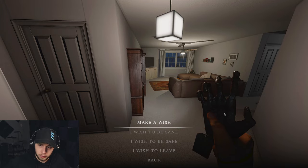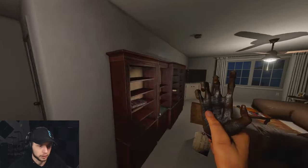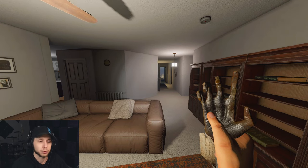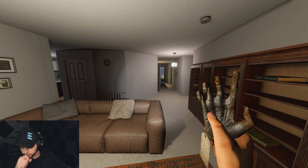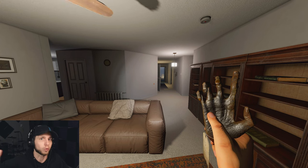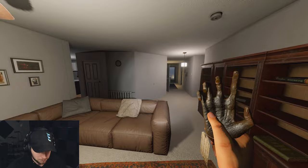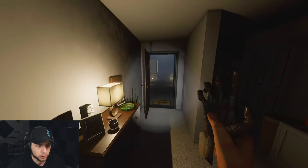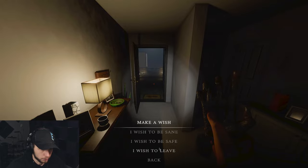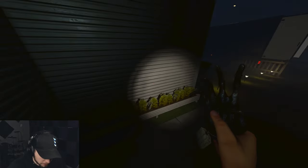'I wish to be safe' unblocks the nearest blocked hiding spot. However, the trade-off is that the lights in whatever room you're currently in will break permanently, and the ghost will be able to hear and detect you from any distance for the rest of the contract — even if you're on a completely different floor. 'I wish to leave' unlocks the front door, but the trade-off is that for five seconds it makes everything dark and makes you incredibly slow.